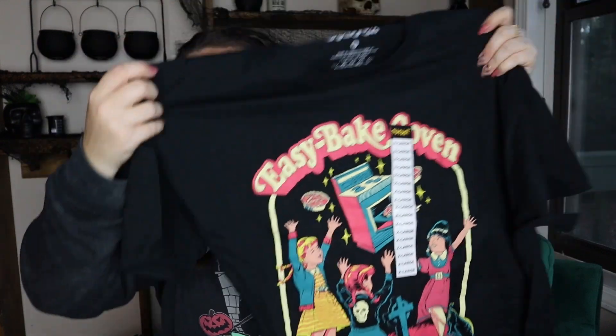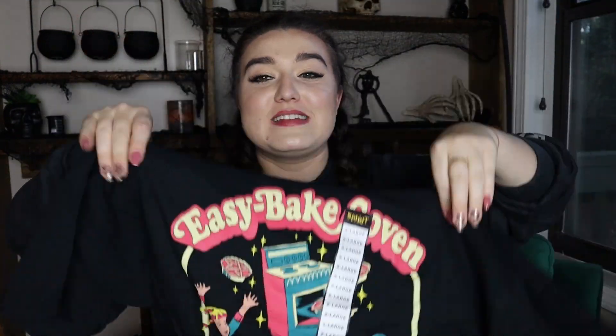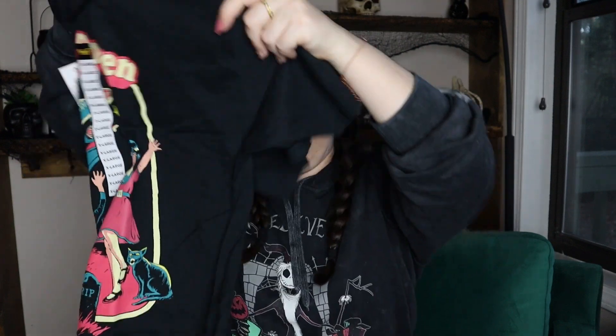I don't know why I haven't bought this shirt yet because I've literally wanted it for years. Today Zoe and I finally got matching Easy Bake Coven shirts and we're gonna look so cute. I've had my eye on this shirt for literally years and never purchased it, so when I saw it at Spirit Halloween today I was like, I'm not leaving without it. She's coming home with me — it is time. I finally got the Easy Bake Coven shirt and I'm very excited about it.